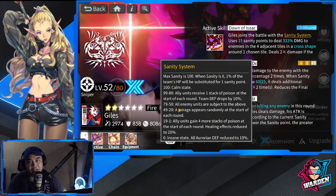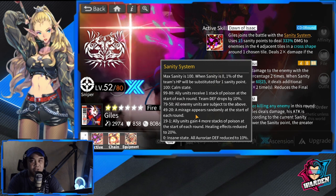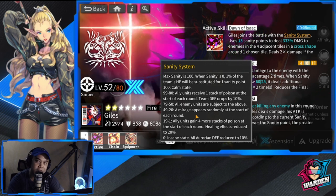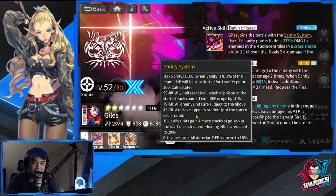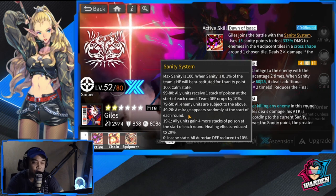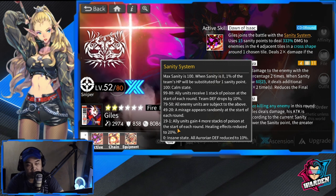Below 50 is where it goes downhill. At 49 to 20, a mirage appears randomly at the start of each round. In actual gameplay it looks like a cactus — it attacks you bit by bit, it's annoying, and they appear every round, so you need to clean them up. At 19 to 1, ally units gain four more stacks of poison at the start of each round.